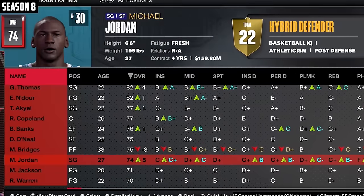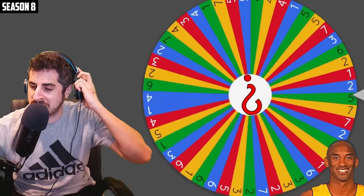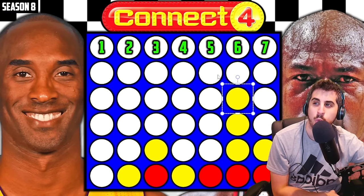MJ's at 74 — I was going to flip a coin for the tiebreaker, but MJ didn't hit 75 yet, so Kobe gets the first spin. He's getting number six — that is very good for Kobe, as he would need one more spot on row six to get connect four.